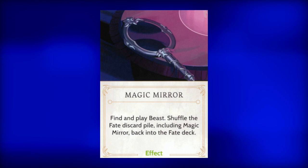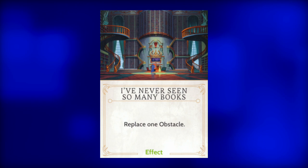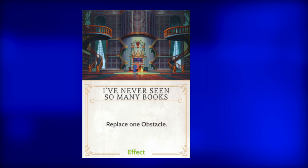The next effect is Magic Mirror. This shiny object lets the Fater find and play the Beast. Afterwards, the Fate discard pile, including the Magic Mirror, gets reshuffled back into the Fate deck. This is a pretty solid card, but definitely not the best. The Fater may want to play one of the upcoming effect cards, such as: I've Never Seen So Many Books. This effect allows the Fater to replace one obstacle. Always replace obstacles, so play this card when it appears.